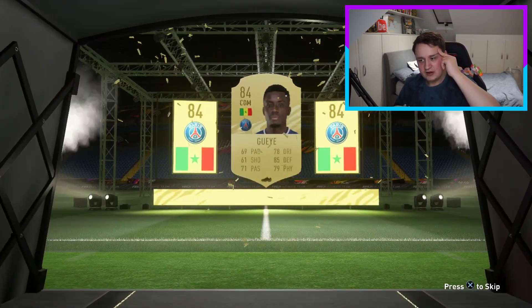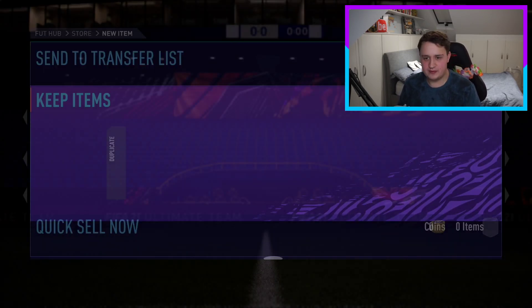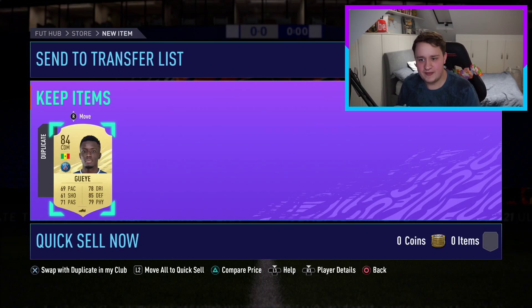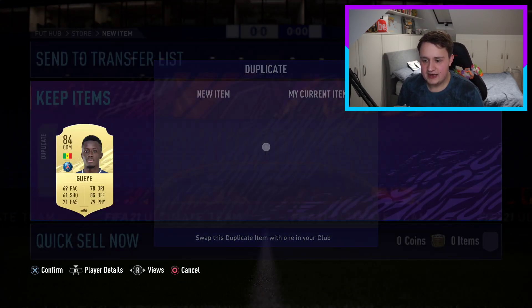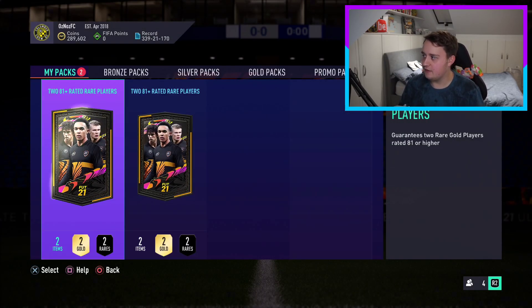Okay, I need to remember — Garnagay and Dembele, get them out of quick sell recovery. I need to remember that. If you're a real one, comment that so I don't forget. Garnagay and Dembele quick sell recovery — remember that.